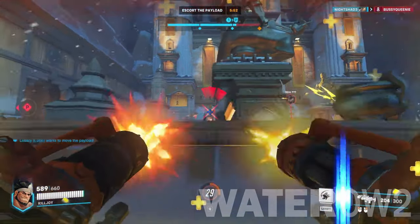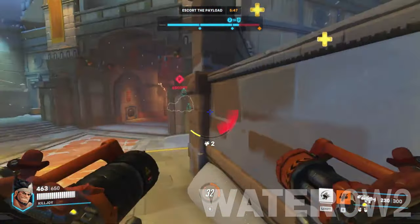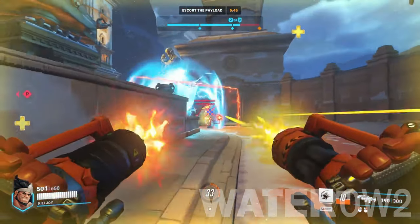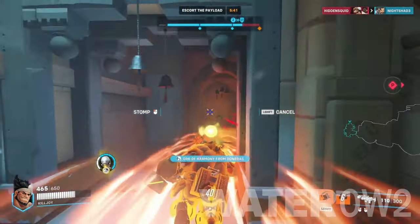If necessary, Ana's nano boost ultimate can be used to save someone inside Mauga's cage. Zenyatta — as long as you don't lose sight of your discord orb on him, your team should have an easier time shredding his health.